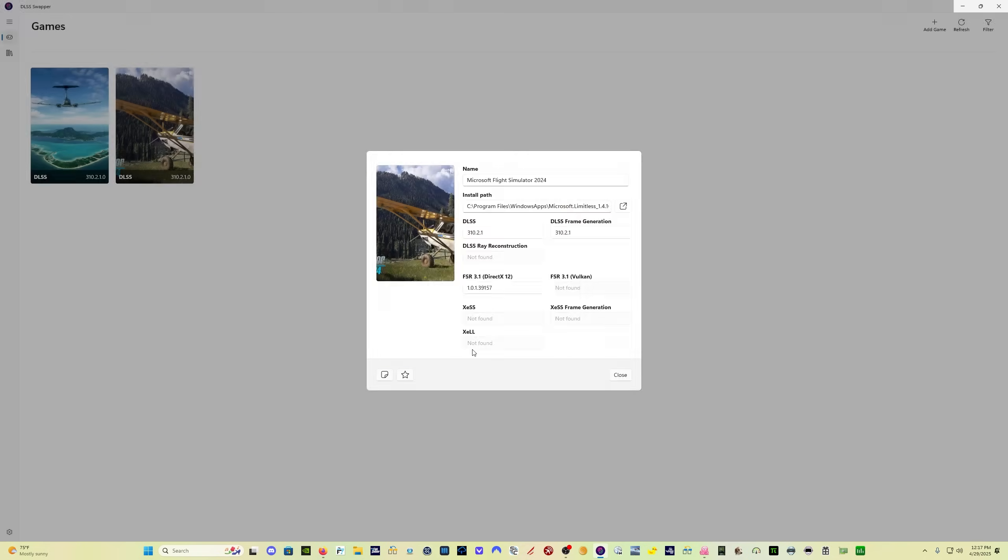Relaunch your sim and the stuttering, crashes, and all that stuff should be resolved. Frame gen in Sim Update 2 beta — I don't know if this is true generally, but specifically in this beta — frame gen can cause issues: stuttering, freezing, crashes to desktop. Based on my testing: 20 minutes ago I loaded into a flight and it completely froze, just like it had been doing after I updated to 1.4.16. I came in here, updated the FSR3 file, and all of that behavior has gone away. If you're having those issues, this will probably do the trick. When Sim Update 2 officially releases I'll make another video to make sure people know this. Hope you guys are doing well — take care.